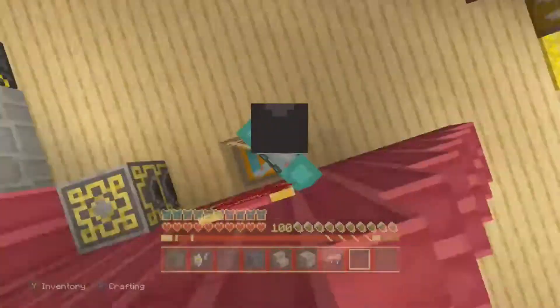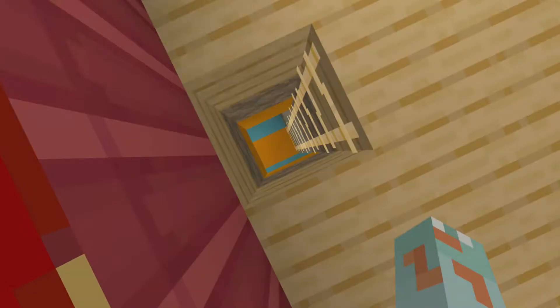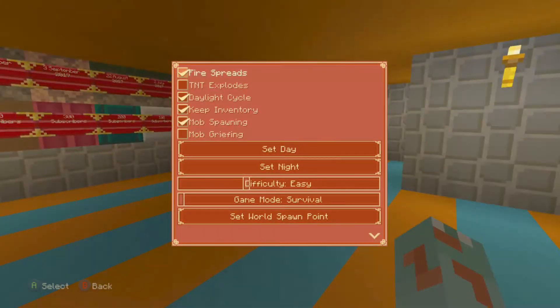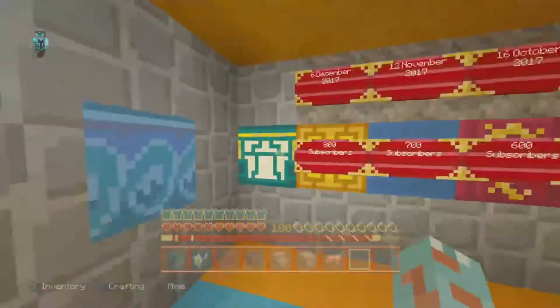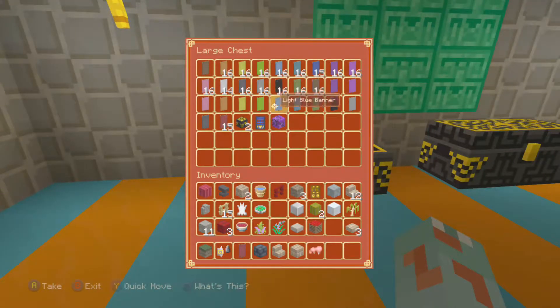If you come down here — make sure my griefing is off. Where's my sword gone? Damn, I haven't got a sword. This is, obviously, the subscriber room. That will be for 900 subs when I get around to it. These here are banners and, sort of, doors and things. Banners. Paints — or dyes, technically.